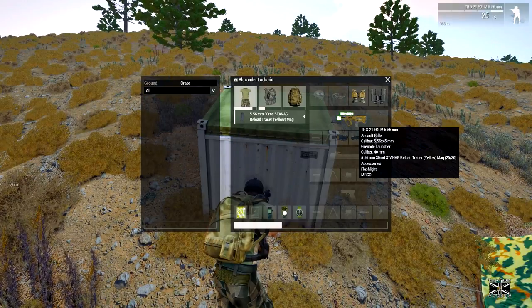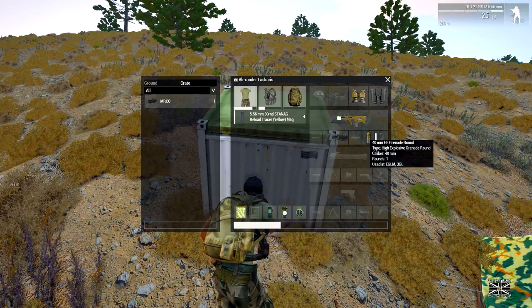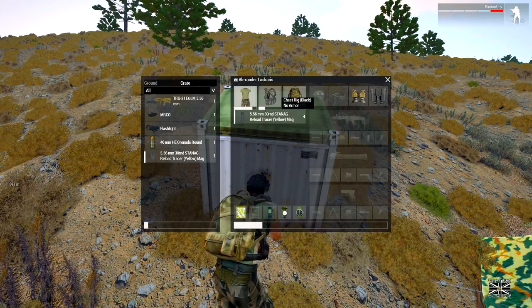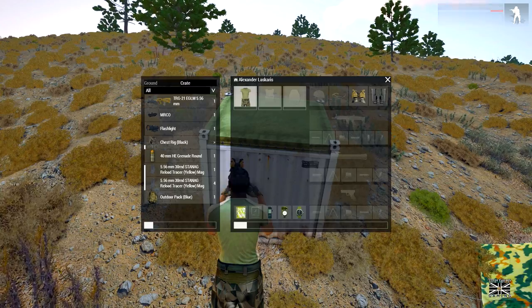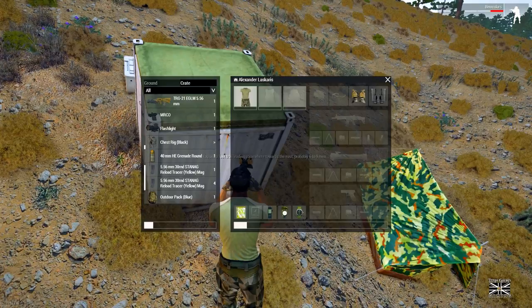I always turn the fire off first and I just gave you a good demonstration of why I do that. I like to unload guns before I put them away. The other guy's backpack is there. Six to nine men east — okay.